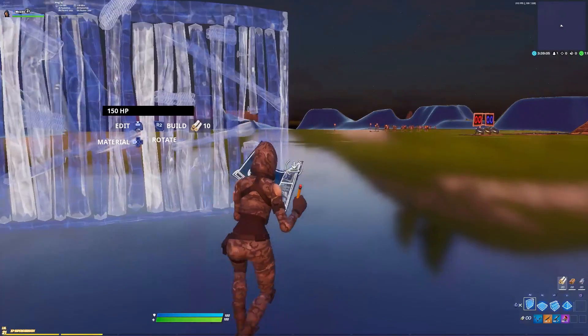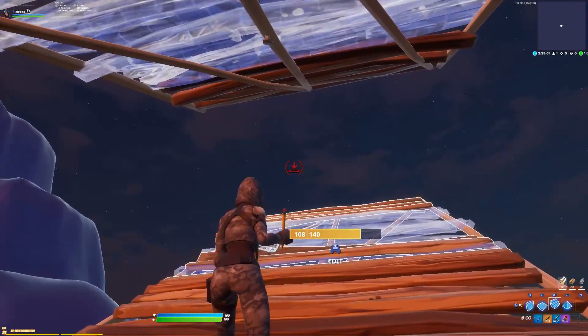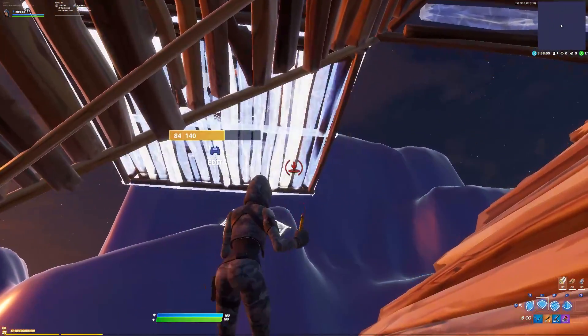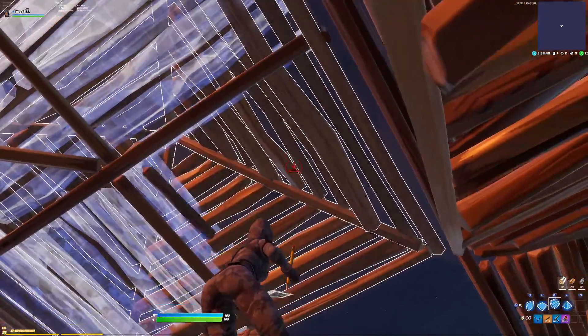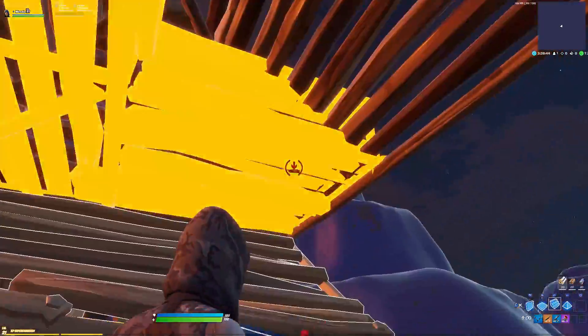Now I'm going to show you what it looks like slow. You're going to be double ramping, look off to the left — I'll be showing the left for this example — pyramid, pyramid, pyramid off to the left. Place a floor before you jump, then jump: place a wall and a stair. Edit this corner right here — specifically this corner. Don't do the other corner because you won't be able to place the walls unless you're way up.